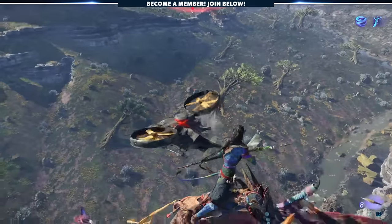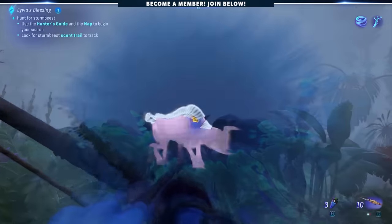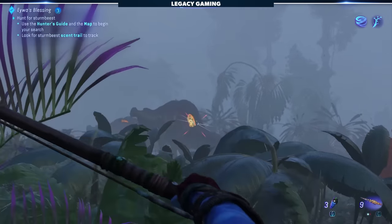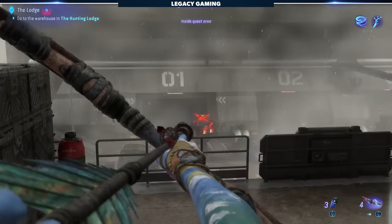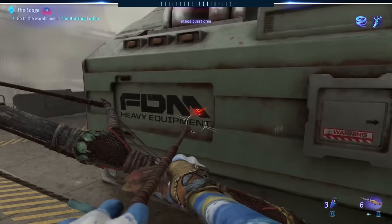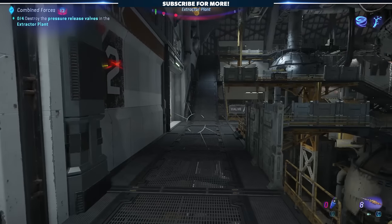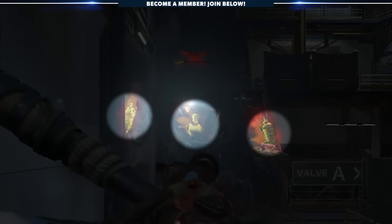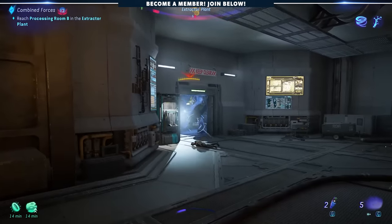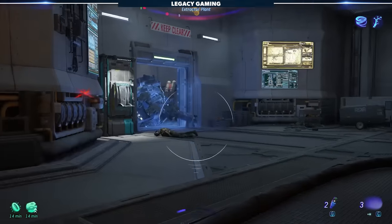One thing we love about Navi Senses is the ability to detect weak spots — whether that be predator, prey, or amp suit enemies. While you might be able to get away with spray and pray in a Far Cry game, that just won't cut it in Frontiers of Pandora. The game encourages you to adopt the ways of the Navi, which means being a bit stealthier, with an emphasis on stick-and-move guerrilla tactics. By scanning enemies with your Navi Senses, not only are you adding information about your target to the hunter's guide, but you'll also be able to identify where a target is armored and where their weak spots are.